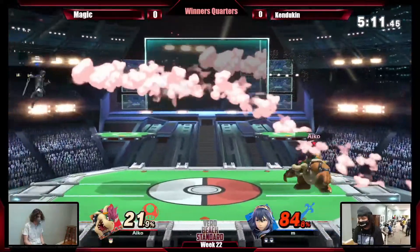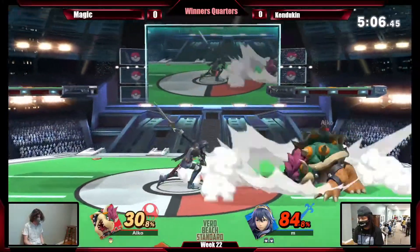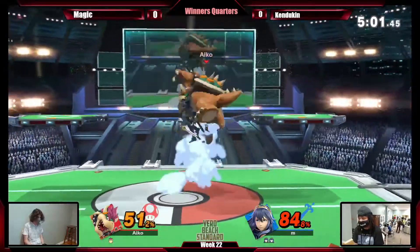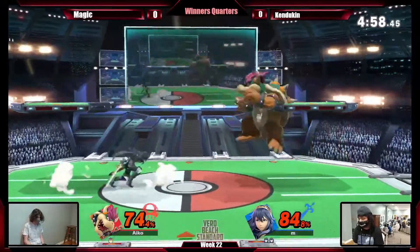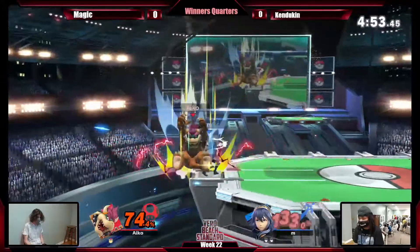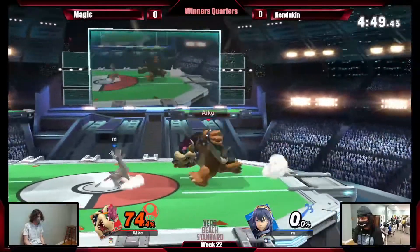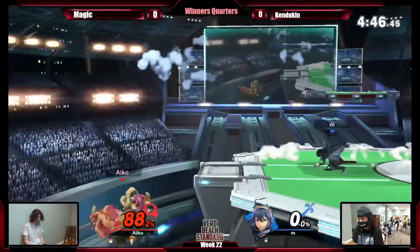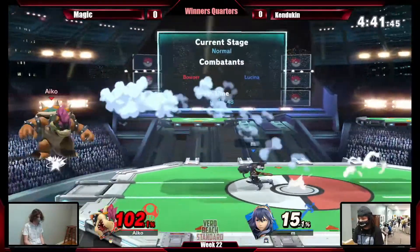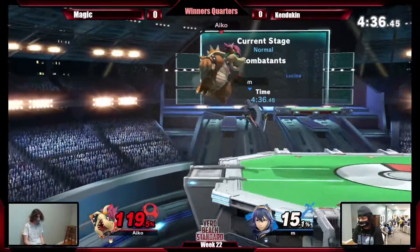Tried to do the up-B, but luckily didn't get punished for that. Nice cross-up there. Magic is definitely just kind of playing around, feeling Kandukin out. Good coverage there. Kandukin went with the up-B. Now they are once again at even stocks, but this is going to be a little tricky.